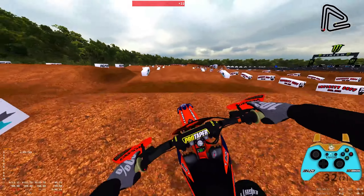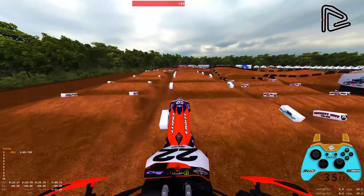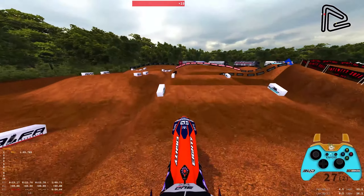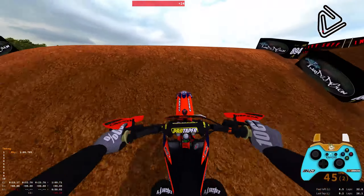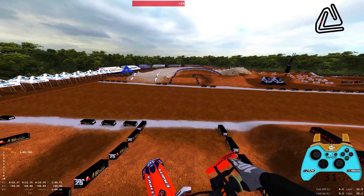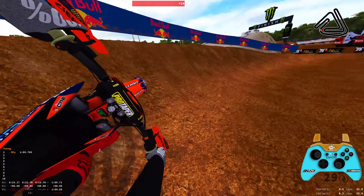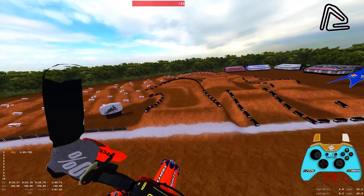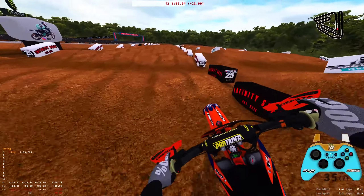If I remember right, a fast lap on Steinrider's track is like a 56, so it'll be interesting to see where we end up here. I feel like lap times are going to be slightly slower, just because of that wall and the whole track. The track as a whole just seems a bit larger.